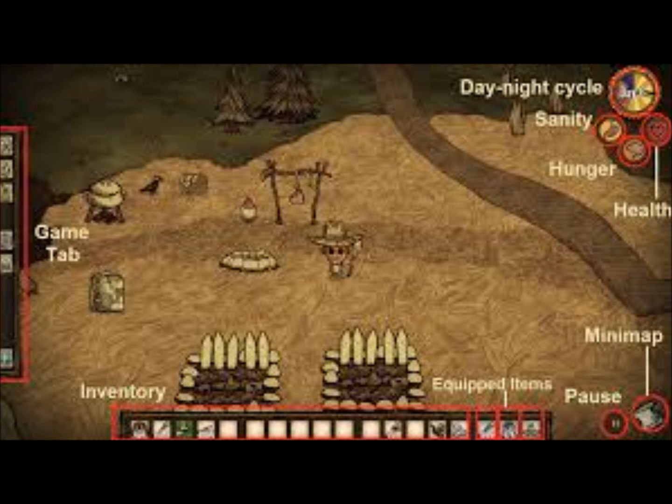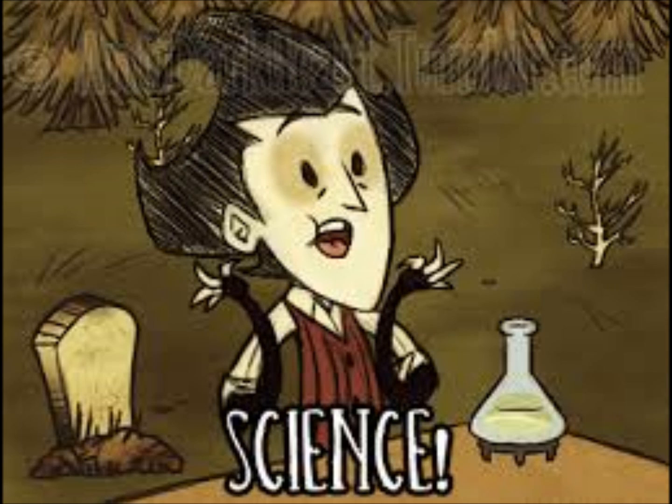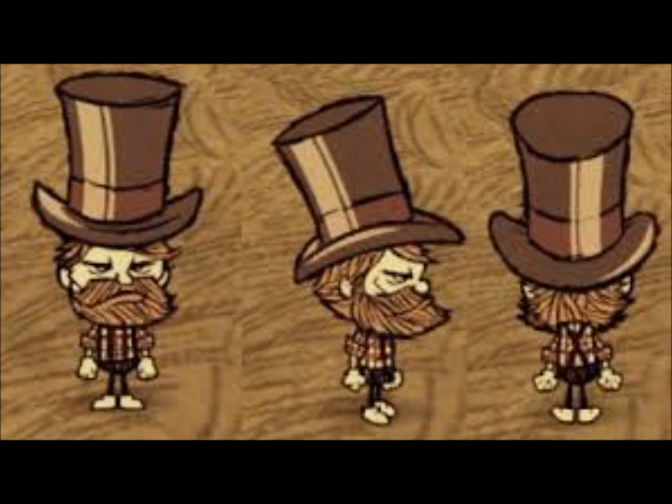You'll have to pay attention to the effects the environment has on each of these. Once you've found some basic materials, such as twigs and flint, you'll be able to make some simple tools, like axes and traps. The fun really starts when you collect enough resources to build a science machine and start experimenting with weapons, alchemy engines and, best of all, fancy hats.